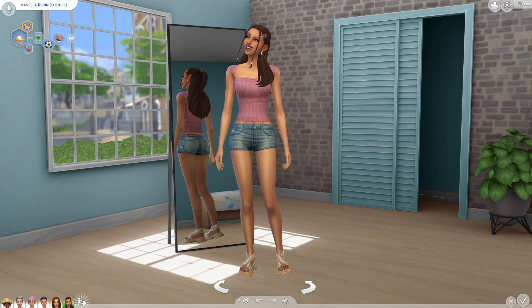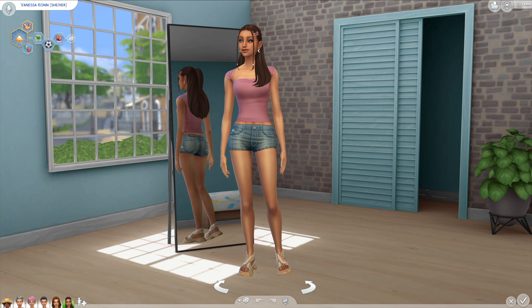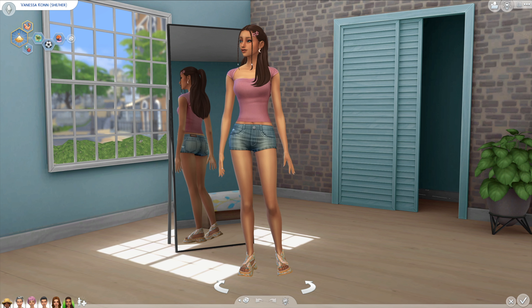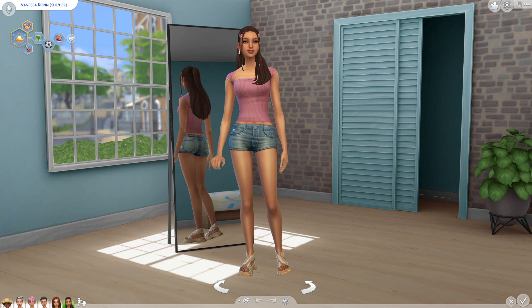Here we have Vanessa Khan, our little islander, and she is obsessed with all things extreme sports. It's just too bad they actually don't have surfing in The Sims, because she would totally be surfing. For her, I tried to pull her look as a youthful surfer - kind of got the ideas from the movie Soul Surfer. I'm obsessed with that film, it's one of the best ones in my opinion.